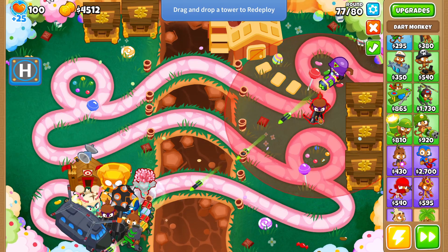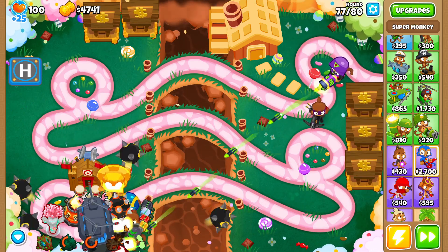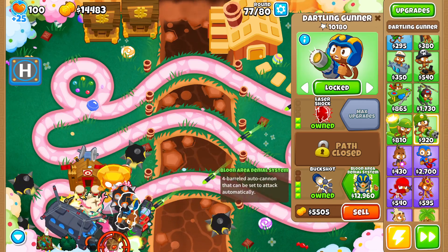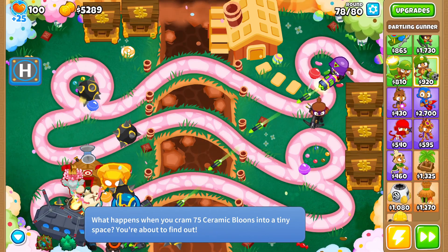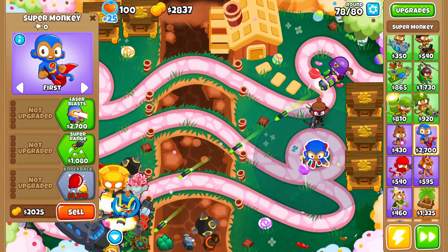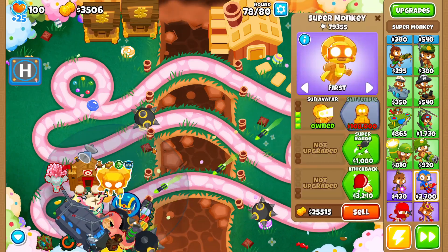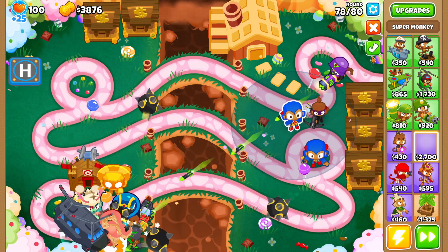Support chinook — okay, save that. There we go, I can barely move that out of the way. Get the shotgun guy. I got money from the support chinook and then I can probably work towards getting the other super monkeys.